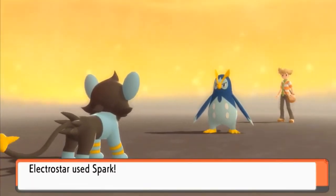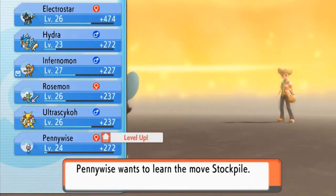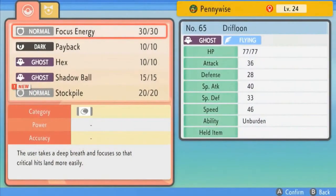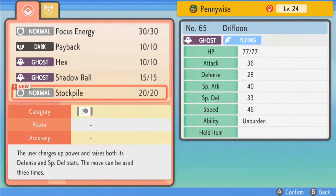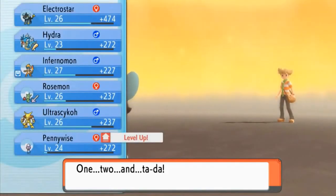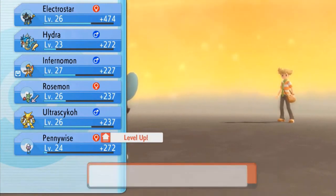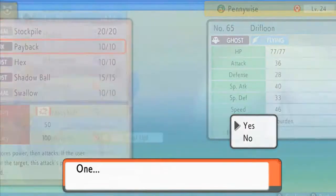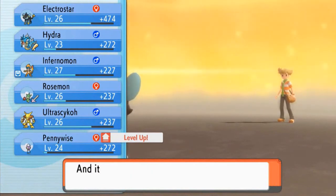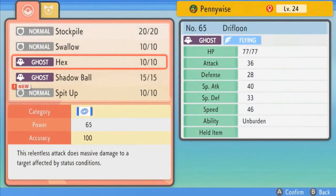Spark attack for the win — say goodbye to Piplup! Pennywise has grown to level 24 and wants to learn Stockpile. Stockpile charges up power and raises both Defense and Special Defense, but can only be used three times. I'm probably going to swap out Payback eventually. We'll also learn Swallow — which heals the user — and Spit Up. Let's go ahead and take away Hex.